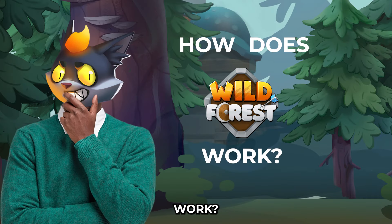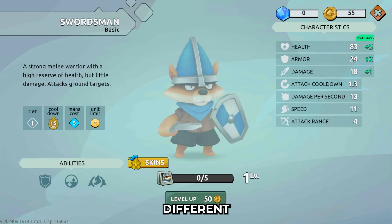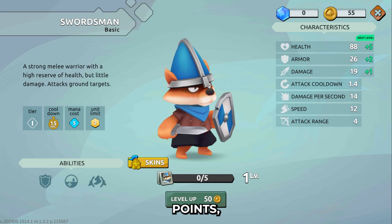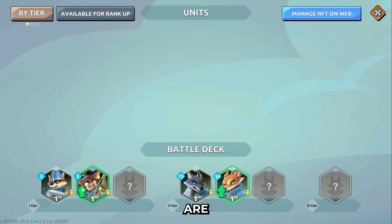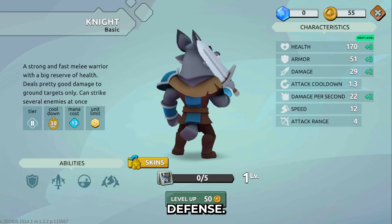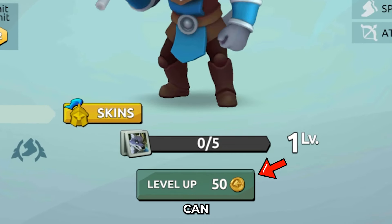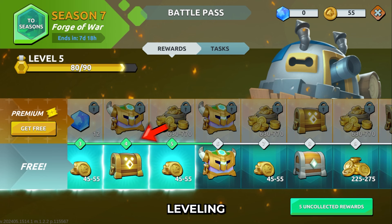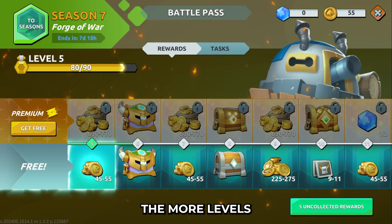So how does the game work? First, you assemble a deck of units. Each unit is a unique character with different abilities and skill points. Some of them are long-range attackers, while some are close-range, and there are even tanky characters for defense. You can level up your units using Wild Forest gold, which you can get as rewards for playing the game and leveling up your battle pass using glory points. The more glory points you earn, the more levels you unlock.